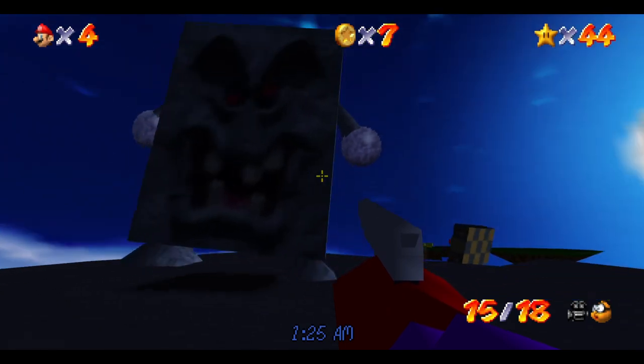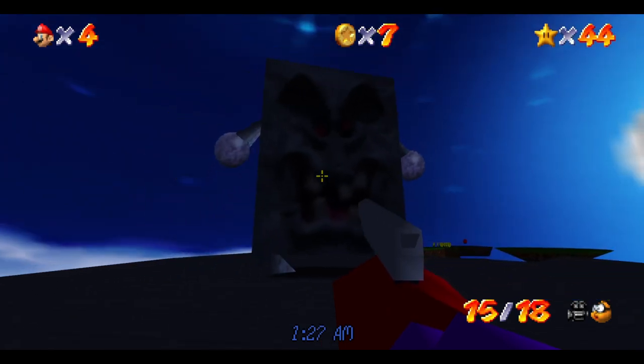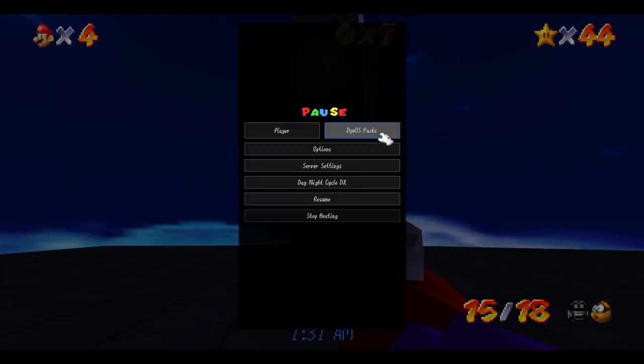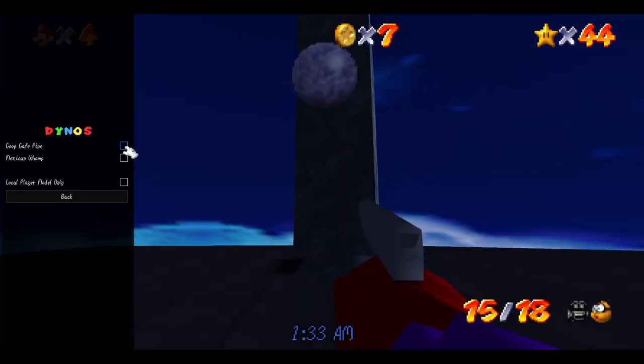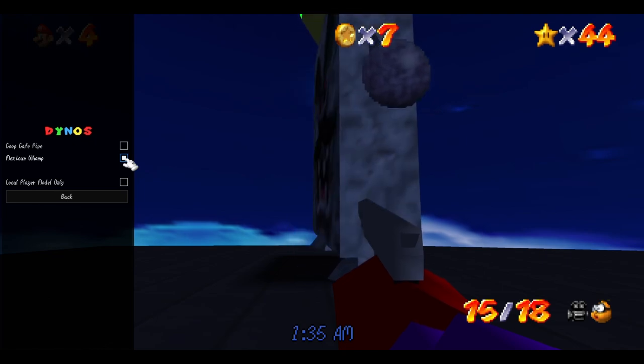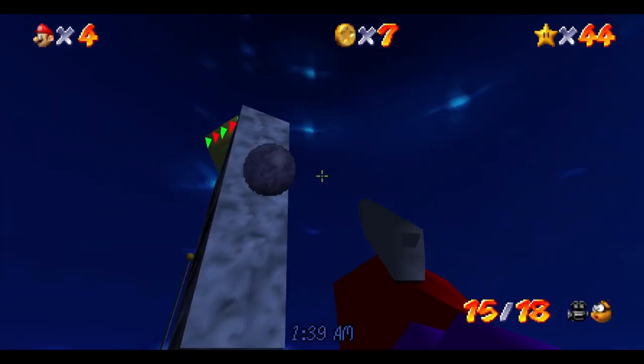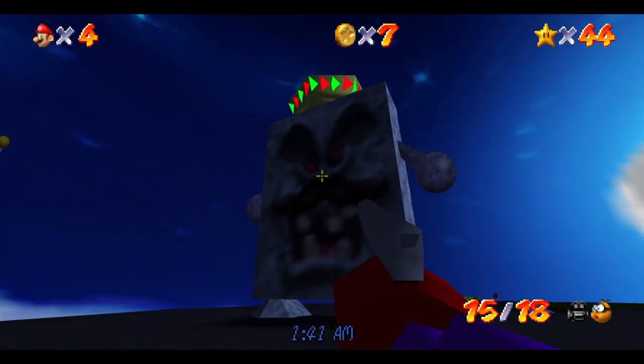If I go over to a character, he hasn't changed — he's the same. But with the Dynos pack installed, I can select the Mexican Womp skin. Look at that!